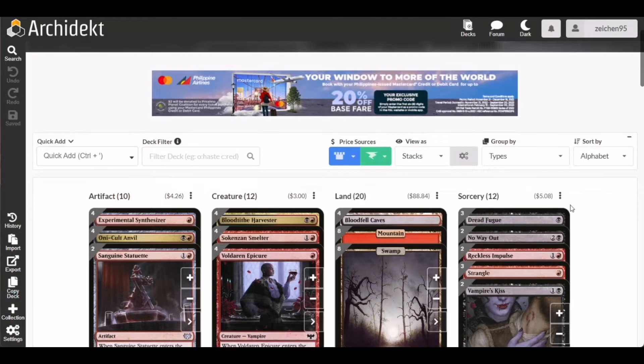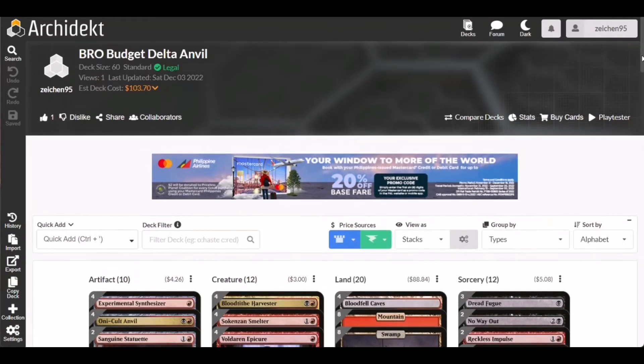For today's topic of discussion, this is one of the suggested deck techs I saw from MTGGoldfish. It caught my attention because of the price point — it is mostly built on black and red, meaning just commons and uncommons. Zero rares, but the functionality is still intact and the game-winning strategy is still there. We're going to call this deck the Budget Rakdos Unveil deck.